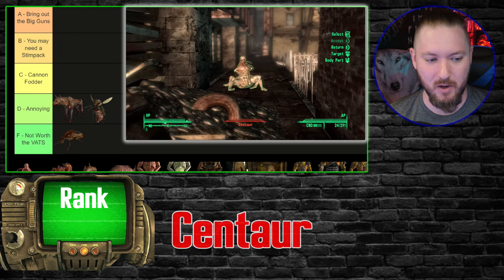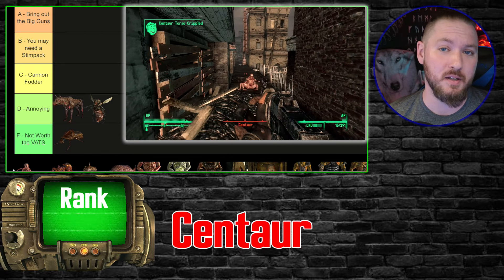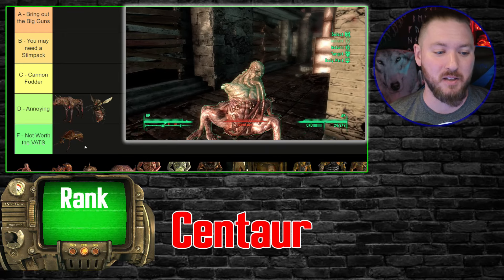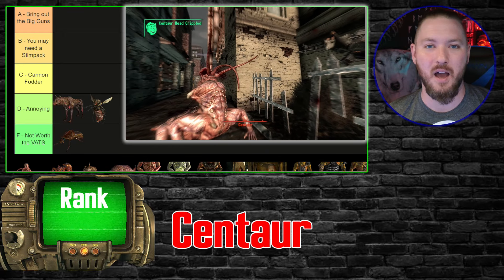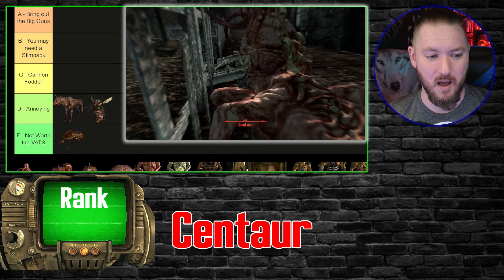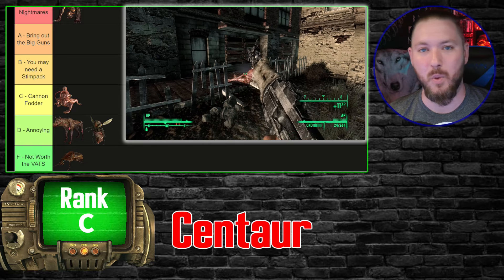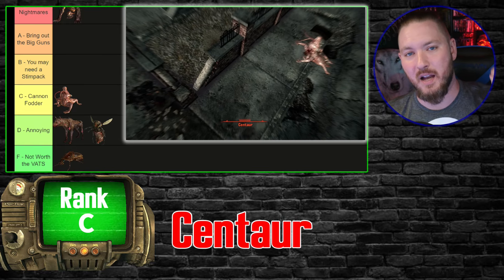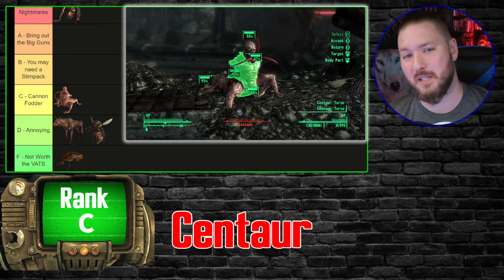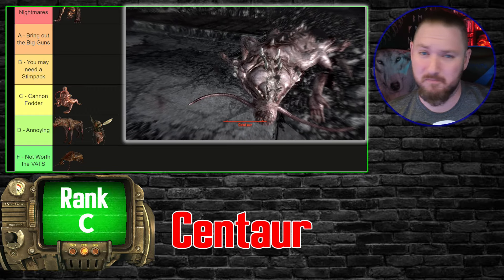The Centaurs are by far one of the most disgusting enemies you'll come across. Their design is amazing — a mutated human with tentacles coming out of a mouth, and they spit projectiles. But I'm never feeling like I'm in danger when I run into them. I'm putting them at C tier because I always found them kind of easy to put down. They're not fast enough to catch you and their projectiles have such an arc that it's tough to get hit. Based on looks and creepiness they'd be much higher, but as an enemy they're not that intimidating.